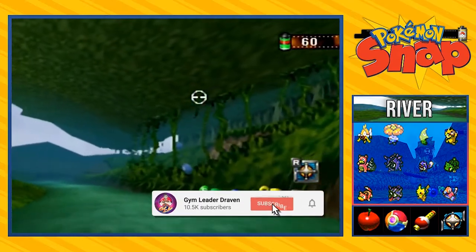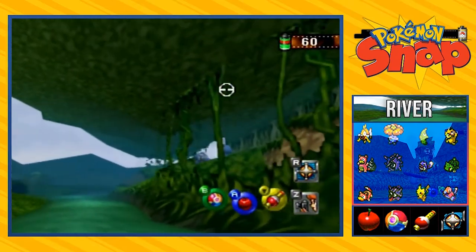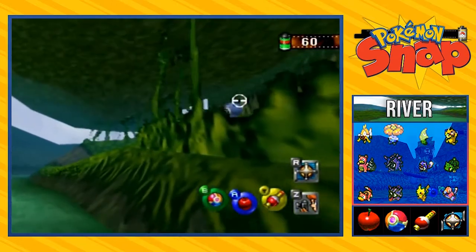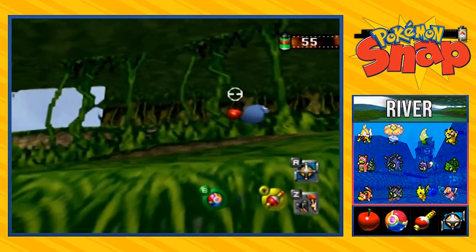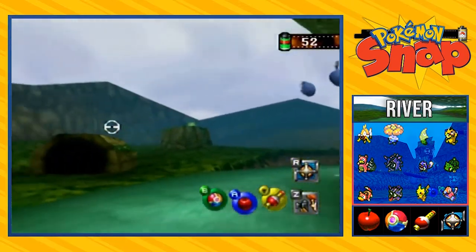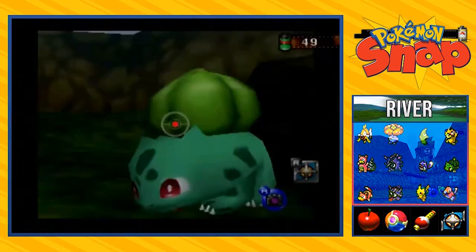I'm just trying to improve my score right here. I'm throwing these pester balls at these guys just to make sure I got a good picture of them. Look at that. There we go. Took some good pictures of that Pokemon. You do realize that I'm trying to win, you guys.